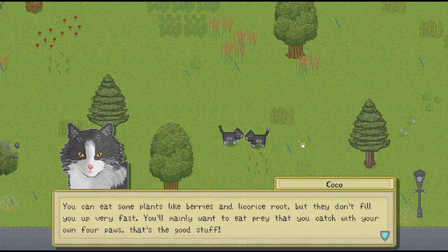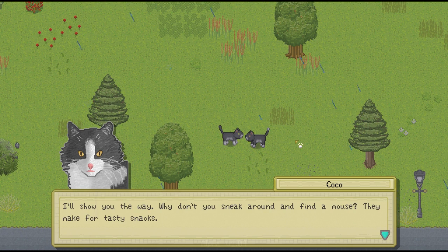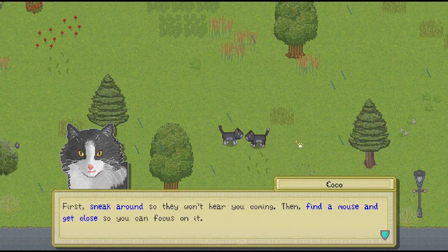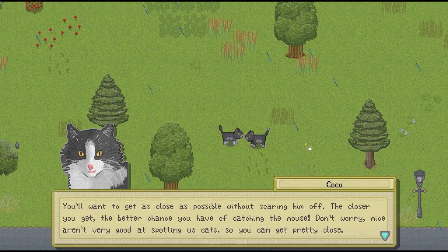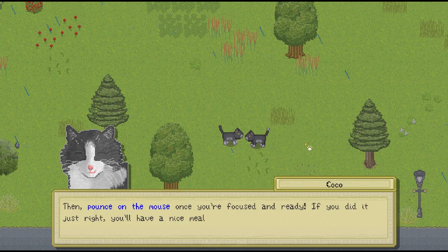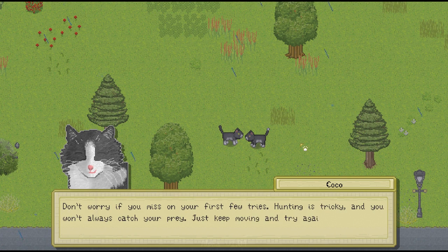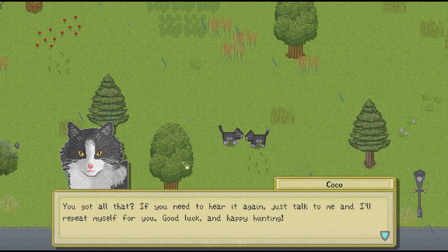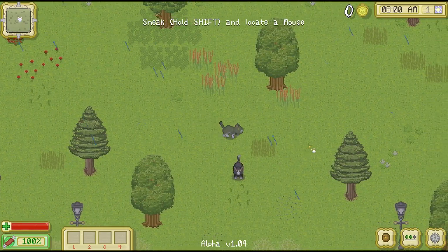You can eat some plants like berries and licorice root but they don't fill you up very fast. You'll mainly want to eat prey that you catch with your own four paws - that's the good stuff. I'll show you the way. Why don't you sneak around first and find a mouse? First sneak around so they won't hear you coming, then find a mouse and get close so you can focus on it. You'll want to get as close as possible without scaring him off - the closer you get the better chance you have of catching the mouse. Then pounce on the mouse once you're focused and ready. Don't worry if you miss on your first few tries - hunting is tricky. Good luck and happy hunting.